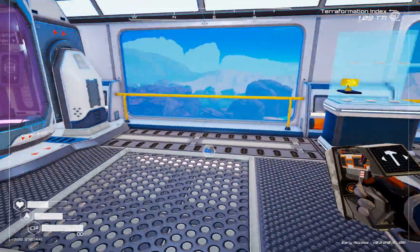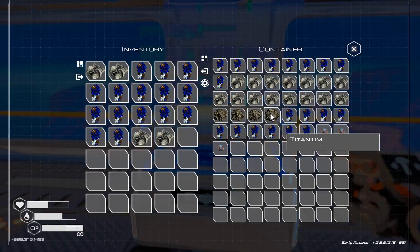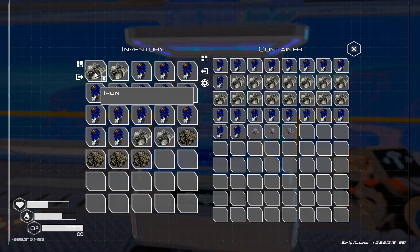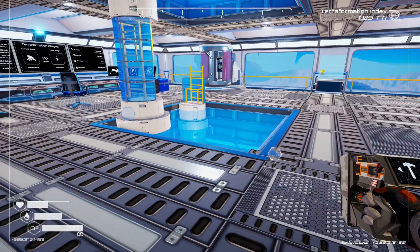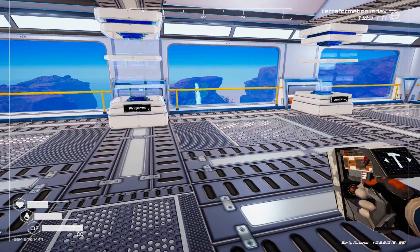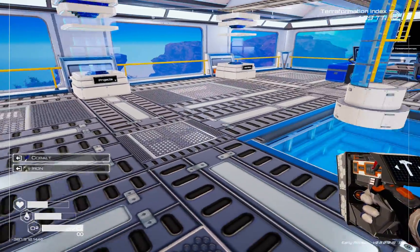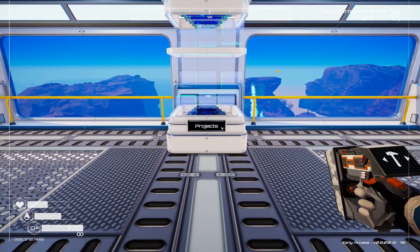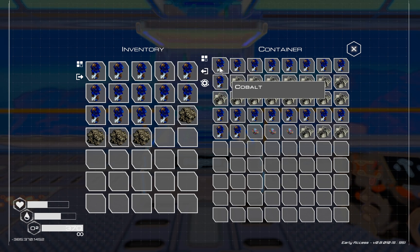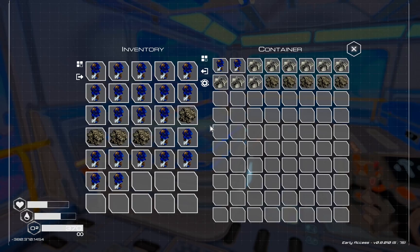That'll do for that. Down here I've got a container — grab some titanium. We've done all our windows, pop one there, popping a window here. Don't need any more iron — grab a bunch of cobalt and titanium.